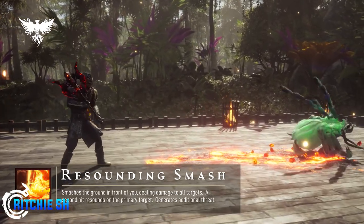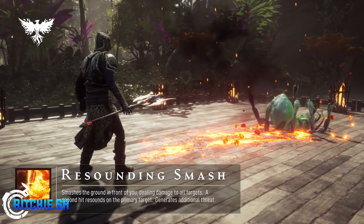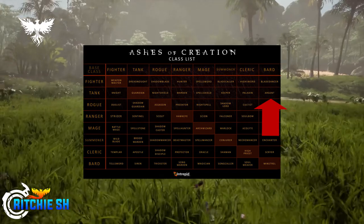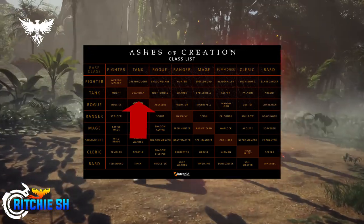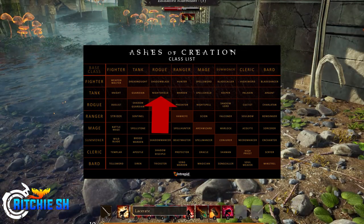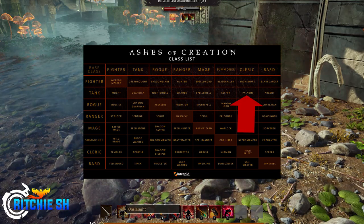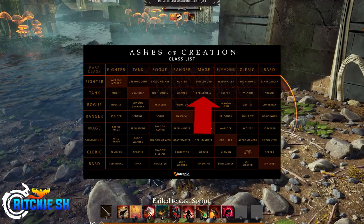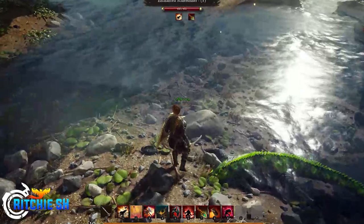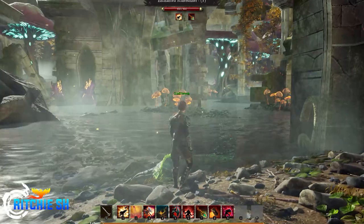There are eight potential tanks in Ashes of Creation to play as, all being slightly different as they are augmented by your secondary class archetype choice. You have the Argent, which is the tank-bard combo; the Guardian, which is the tank-tank combo; the Keeper, which is the tank-summoner class; the Knight, which is your tank-fighter class; the Night Shield, which is the tank-rogue combo; the Paladin, which is your tank-cleric class; the Spell Shield, which is the tank-mage; and the Warden, which is the tank-ranger. Each of these class combinations will change up how the tank plays, giving you a wide variety of choices.